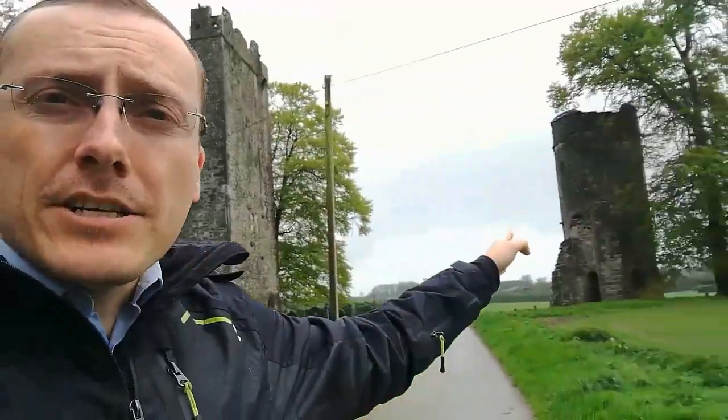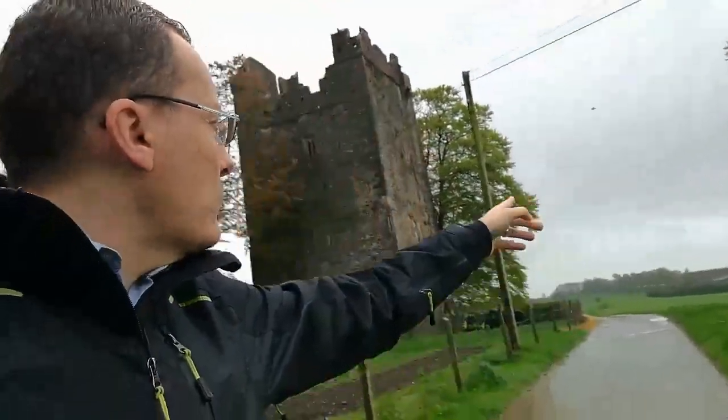This structure here is part of the bawn wall. When they talk about a bawn wall, they're talking about a wall structure that was around the main keep area — hence why you can see that little section there. There's still a part of the wall there that went across, and apparently this was surrounded by a 41-foot wall back in its heyday. But enough of the talk, let's go and take a look.